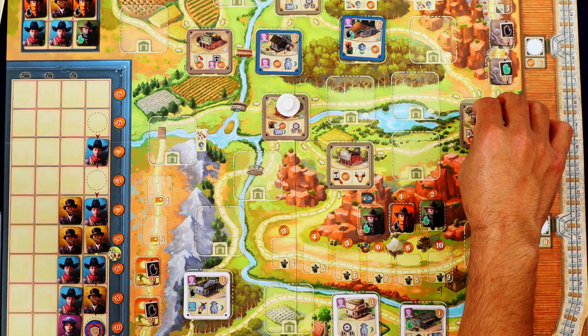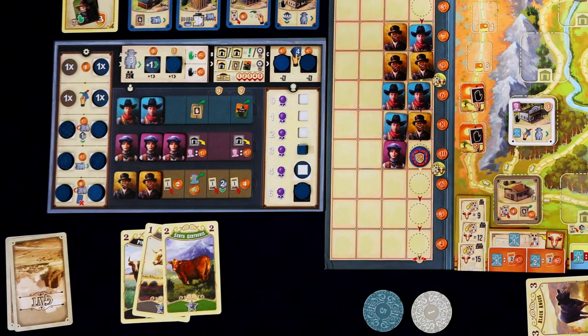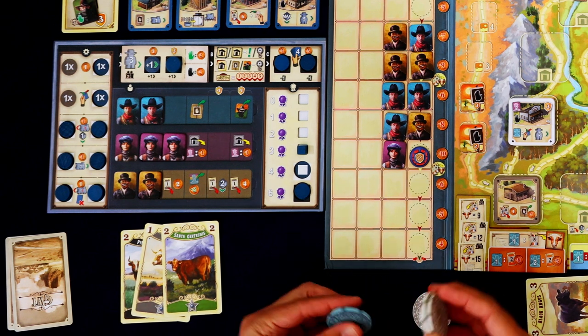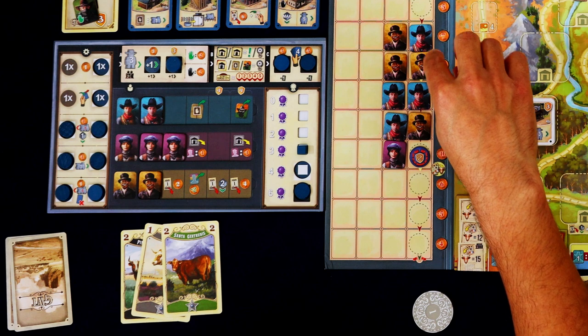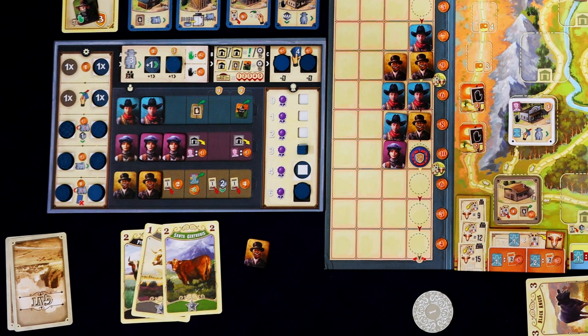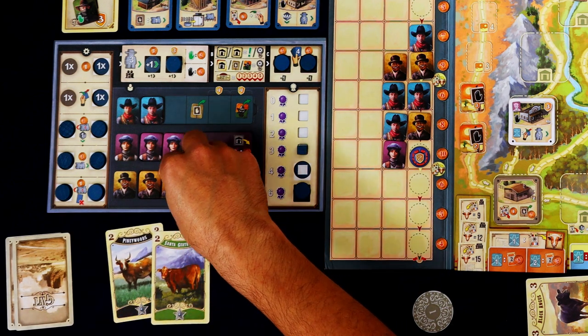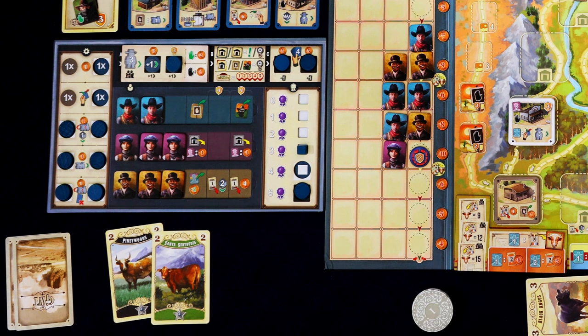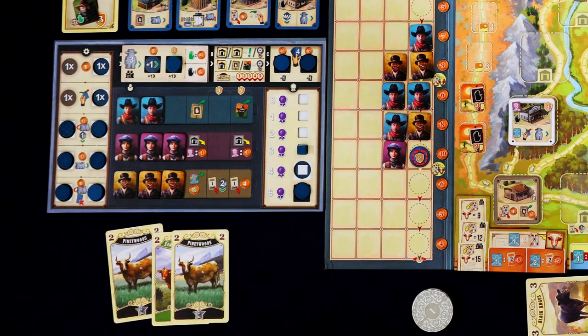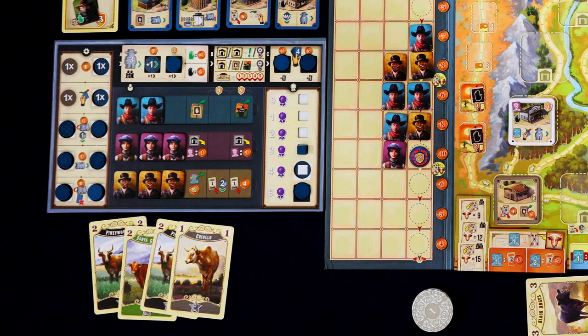I pass by that hand so I have to spend two more — that's killing me. I do have a white cow so I can get those two bucks right back, then spend seven to get this engineer. I can also sell a gray to get two more bucks. We fill up our hand and that is a terrible, god-awful herd. I need to get to 10 to go to Chicago and that's not going to cut it.